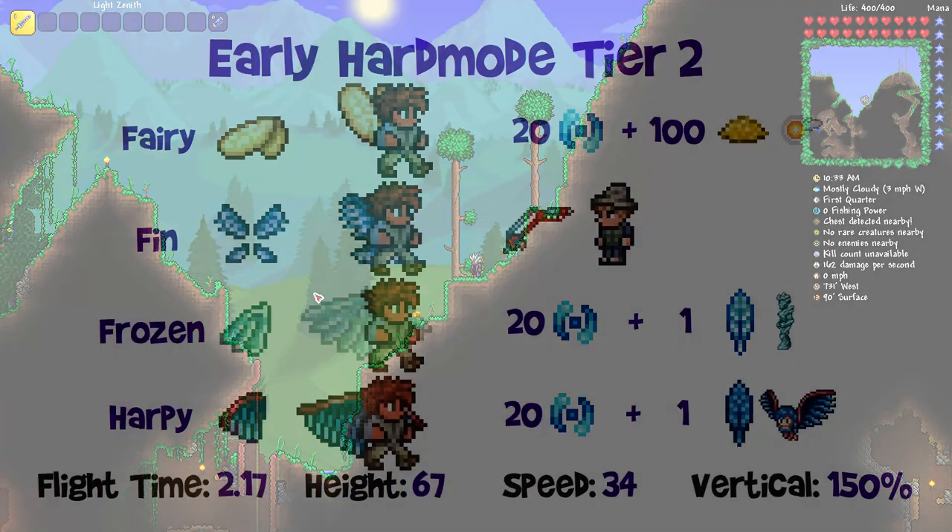Moving on to tier two — also available at the beginning of hard mode, but with slightly better stats: 2.17 flight time, 67 block height, 34 miles per hour horizontal speed, and 150% vertical multiplier. There are the fairy wings, which emit light and have particle effects, crafted from 20 souls of flight and 100 pixie dust — perhaps the easiest option. If you can defeat a wyvern, which you'll need for many sets anyway, getting 100 pixie dust is easy. You can get those right at the beginning of hard mode and they're a little bit better.